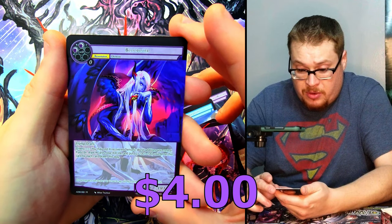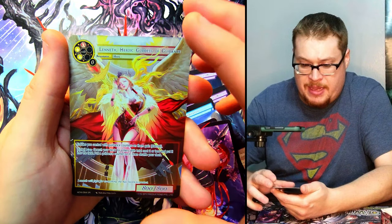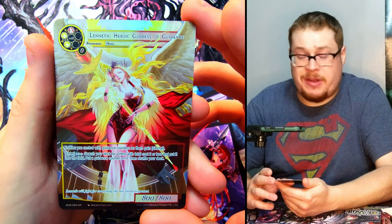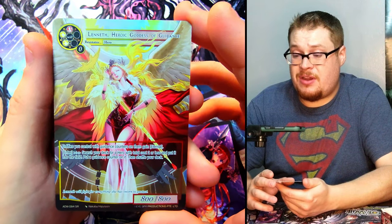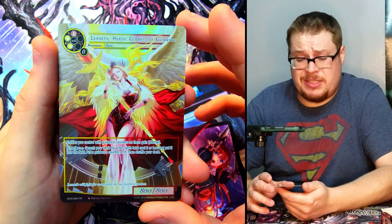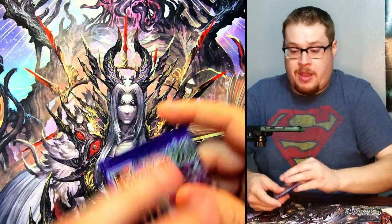Let's keep grinding through with our busty mermaids. Bogus Meditation, and who do we got here — Blood Lord! That's our rare behind it. Oh hell yes! Lenith, Heroic Goddess of Guidance! I wanted this card — look at how freaking awesome this card looks, it is so so cool. We got the full art! It's got to be at least twenty bucks, something like that. Really really nice.